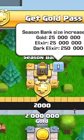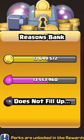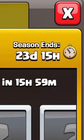As a gold pass buyer, there are four bigger season bank rewards that you can unlock to increase the bank payout to 25 million gold and elixir, plus 250,000 dark elixir. If you do not attack or your storages are full, the bank does not fill up. The season bank pays out at the end of the season and resets for the next month.